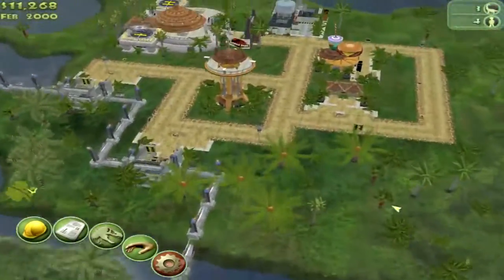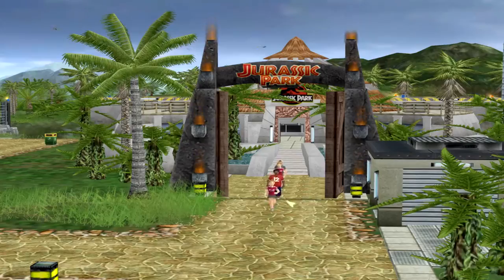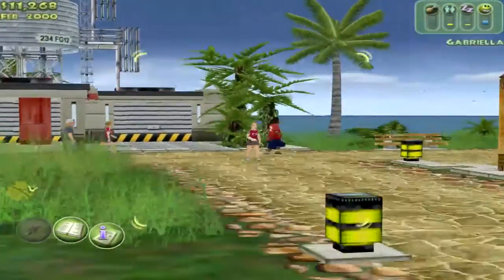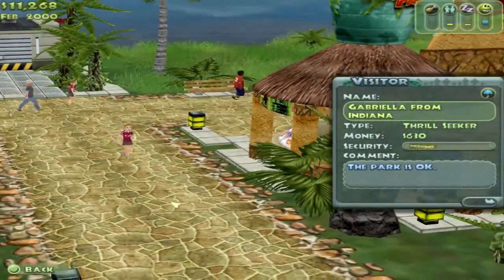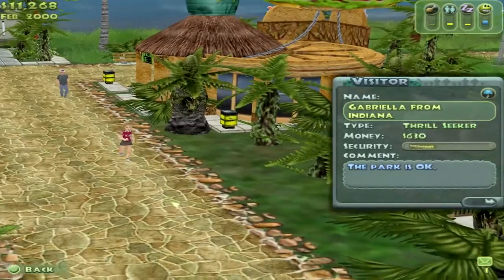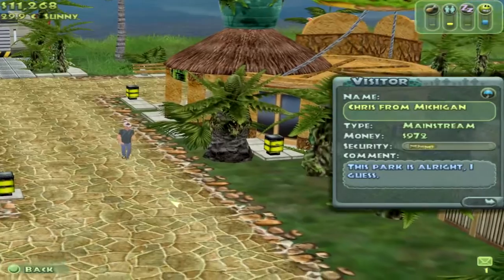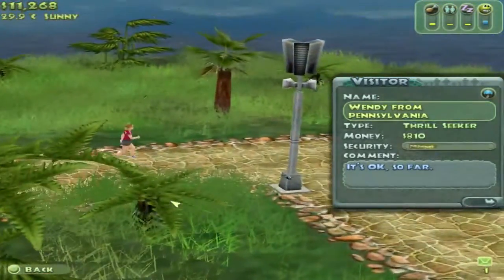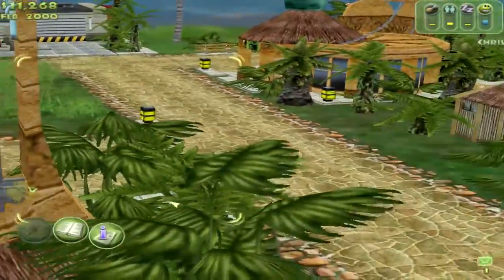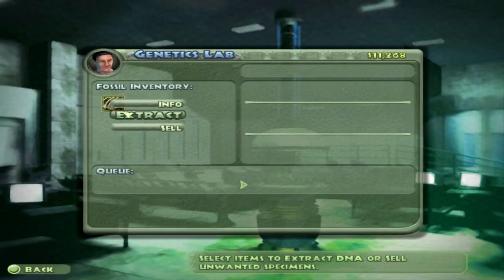Our first visitors are here — let's say hi! If you press zero you can remove your HUD. This is Gabriella from Indiana — she's a thrill seeker with $630. This is Chris from Michigan, and Wendy from Pennsylvania. We have a lot of thrill seekers and one mainstream visitor, so we've got to impress them.